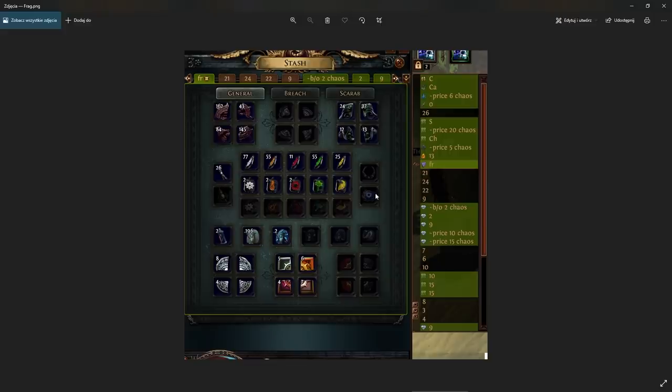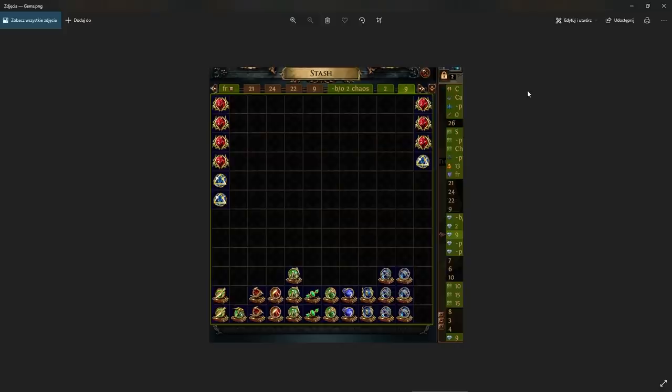Here are the Timeless Emblems and Sacrifice Fragments. Here is the most important tab — the Gems. I leveled up 10 Empowers and Enlightens total, and out of 10 of them I got 4 level 4s, so I got really lucky. But even without that I would make a lot of profit. Here are all the Awakened Gems — I believe there are 24 of them, because I was also leveling 2 Empowers in the weapon swap and 1 Enlighten in my Aura setup, so not all the gems were Awakened ones.